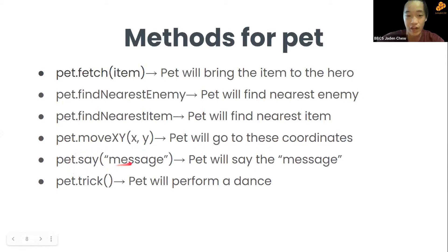pet.say('message') makes the pet say a message — put it in inverted commas. pet.trick() is just for entertainment; the pet will perform a dance.